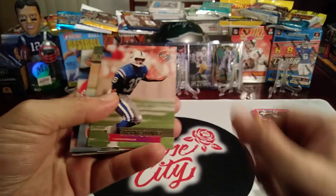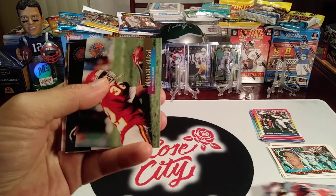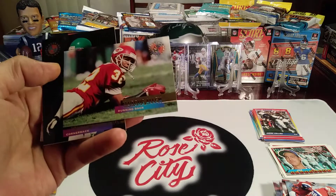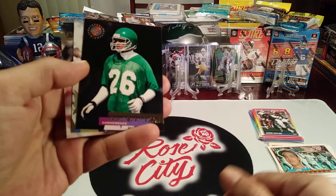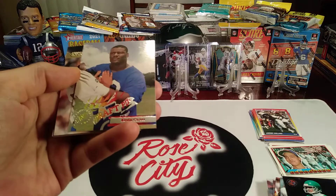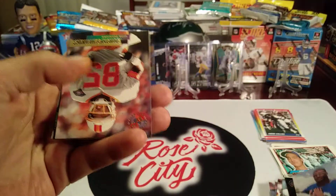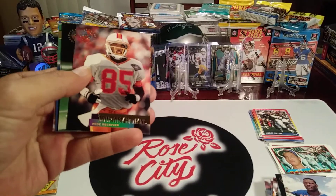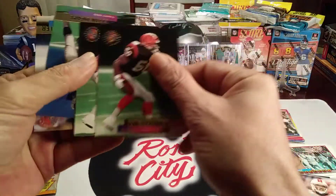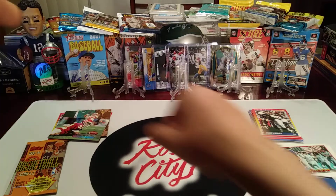Wow, we got two of the same card right in a row — that's happened in these packs before. Their quality control on their print run was not at the top of their game back in the day. Chris Dolman, Eugene Daniel, Elijah Alexander — that's a rookie card, looks like he's in a throwback Broncos uniform. Marcus Allen — there's a Hall of Famer, put that one to the side. Jerome Henderson, and a nice draft picks card of Kevin Carter — looks like he might have been a defensive lineman. Courtney Hawkins, James Francis — two of those again, quality control issues. Aaron Pierce and Anthony Miller.